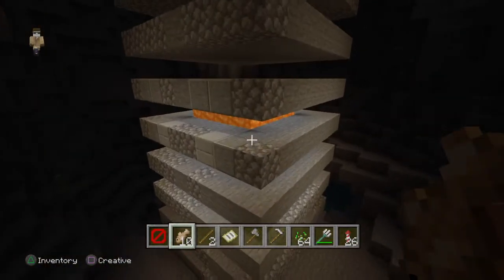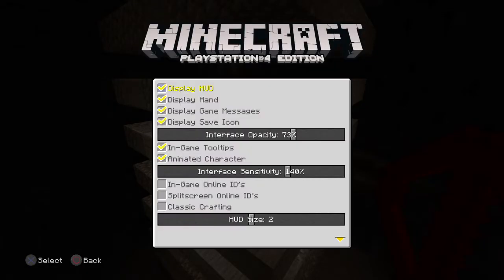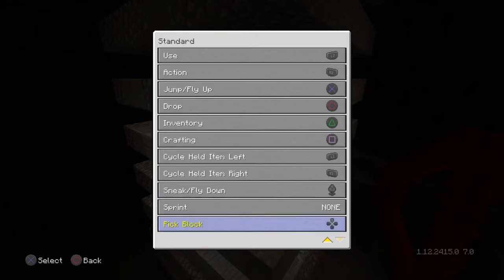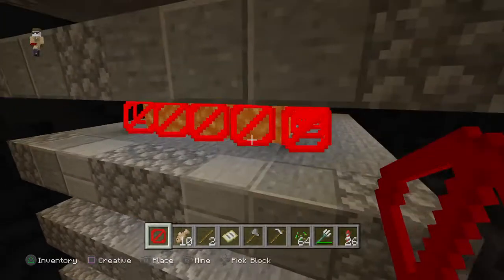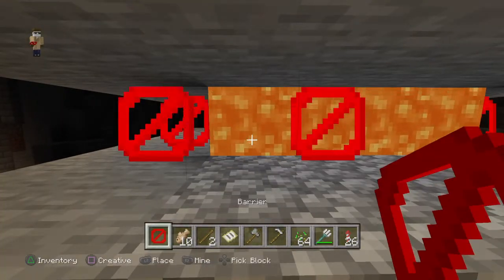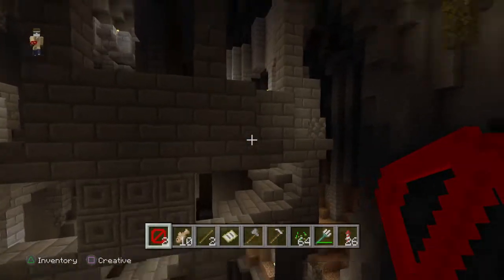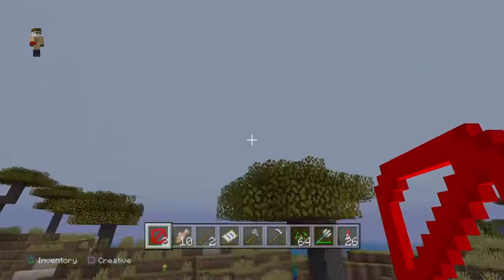Then you go here. You need to have pick block activated. Go to your settings, controls — you need pick block on. I put mine at the top row. After you do that, you can easily just pick block and there you go. I'm just throwing mine away — there, I have a new one. I have two barrier blocks now.